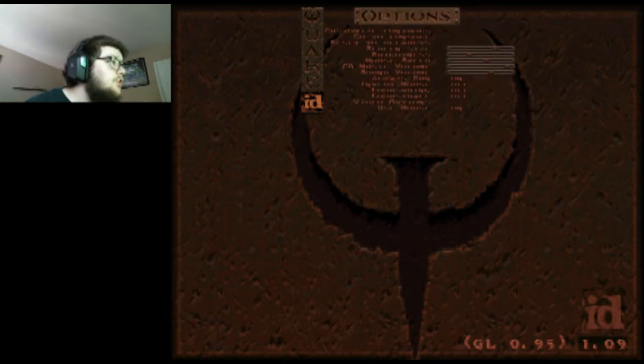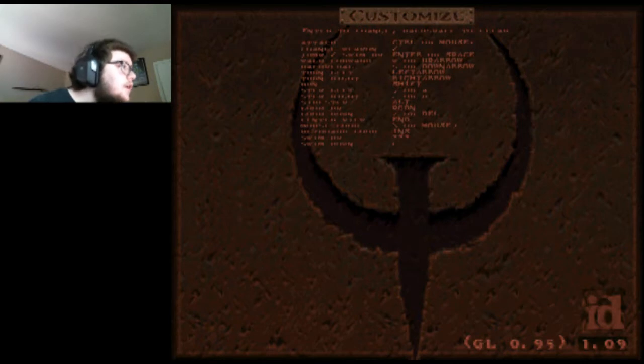Let me make sure that all my controls are correct. Walk forward W, S, A, D. Goddammit, I think my fucking cat is at my door. Alright, I'm gonna be using mouse look so I don't need to worry about any of that.